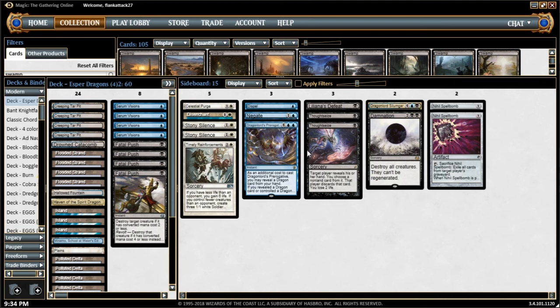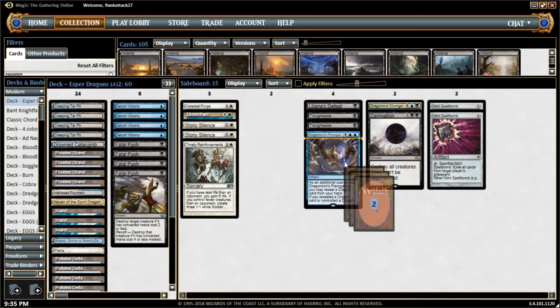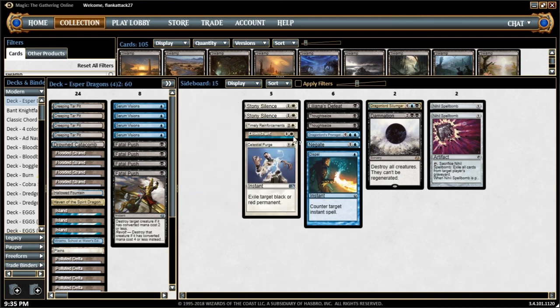I'd like to have one more Thoughtseize effect and some sort of land destruction out of the sideboard. Our mana base — because of how blue-heavy we are — probably can't support Field of Ruin, but maybe playing some Fulminator Mages or Rain of Tears, which is a one-black-black destroy target land sorcery — maybe two or three of them for the Tron matchup. We can cast one, snap it back, and win with a dragon. The Prerogative was great when we drew it. Dispel and the Gatekeeper are just fine. We didn't really get to see the power of the Stony Silences or the Timely Reinforcements. Disenchant and Celestial Purge were fine, and Liliana's Defeat was also pretty good.